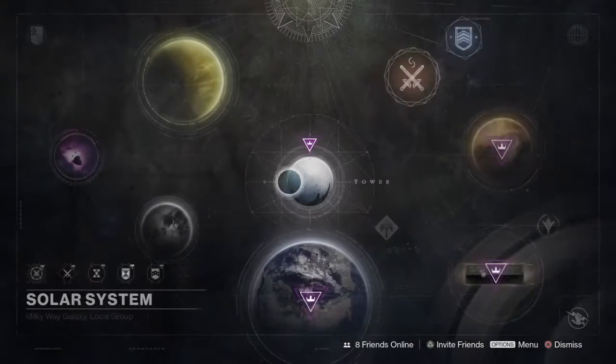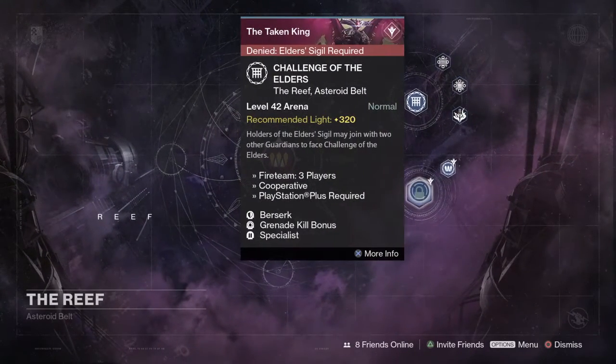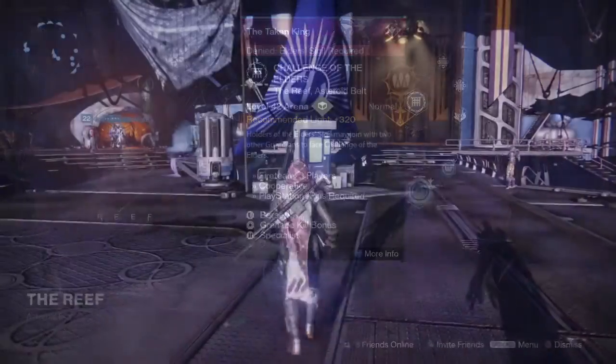Next up, heading into the Challenge of Elders. The modifiers this week are Berserk and Specialist, and the bonus modifiers are Grenade Bonus. If you want to go in and burn through some of these encounters, try to grind for some of those exotic engrams by killing the boss — make sure you use tons of grenades, you'll get them down quick. Use a sniper as well; it should melt the boss pretty quickly with the bonus damage from the Specialist perk.